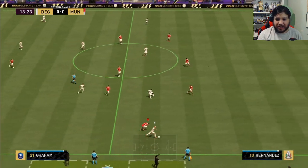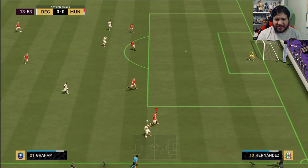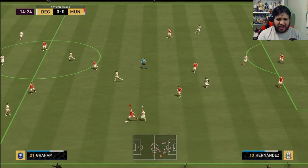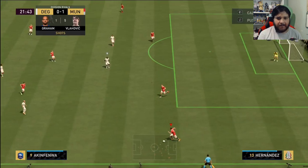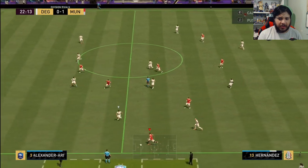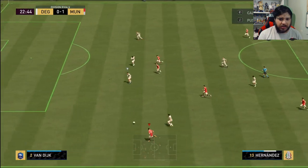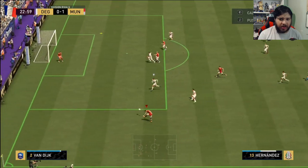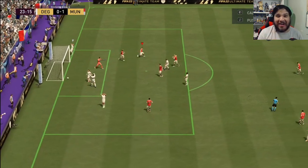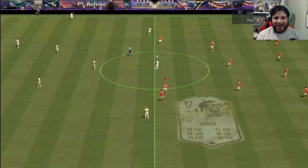Go, Mr. 99 Stamina! Look at that pace — got him, let's go! Through ball, yes! Give me a good cross — you have 99 crossing — that's a beautiful cross, that's a goal! Let's go, Theo! Forget about what I said about not liking him, what a beast.